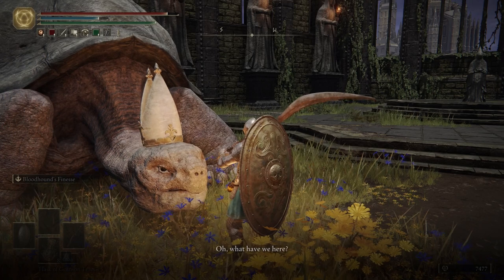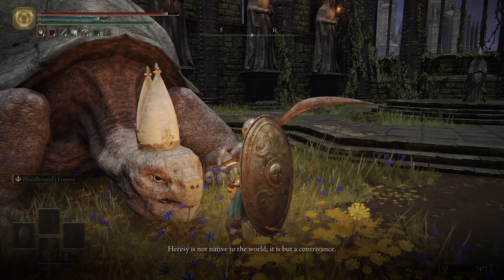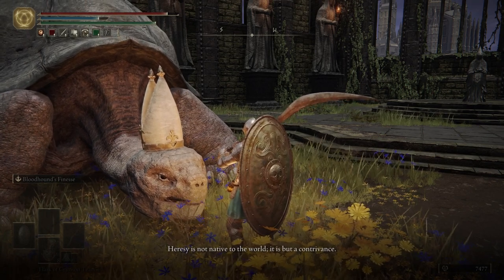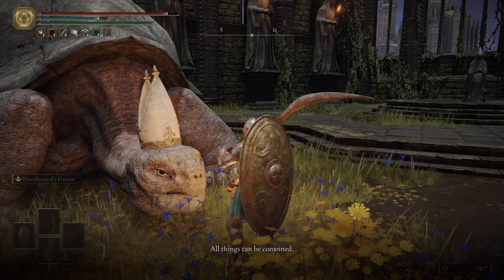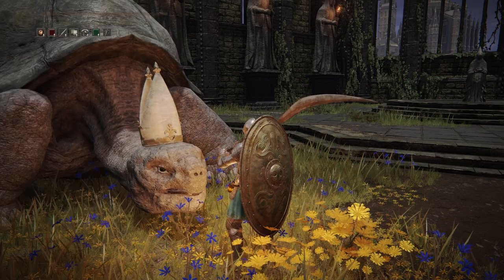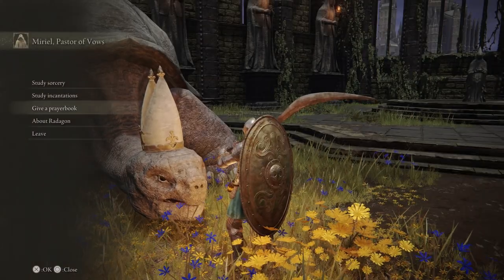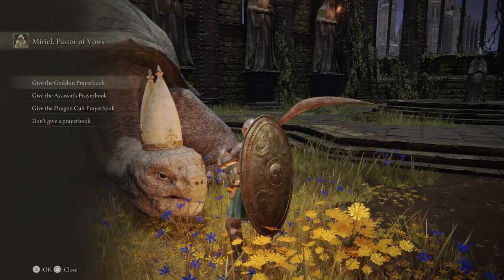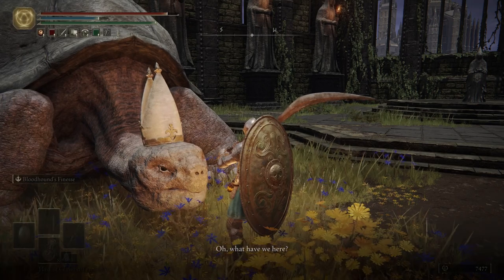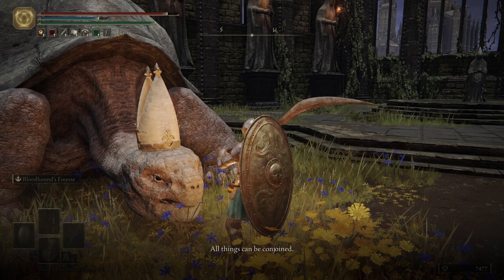After giving him a scroll, he says: 'What have we here? Very well, let us both learn together. Heresy is not native to the world — it is but a contrivance. All things can be conjoined.'